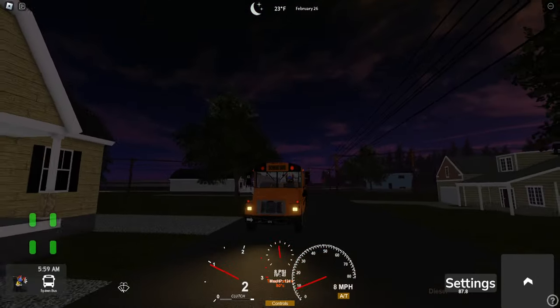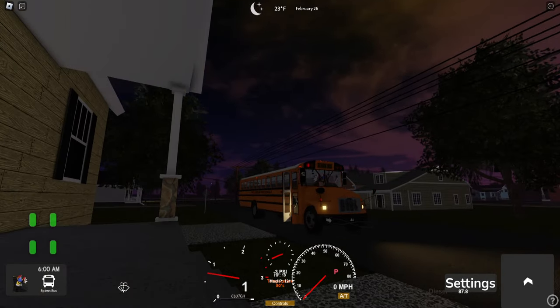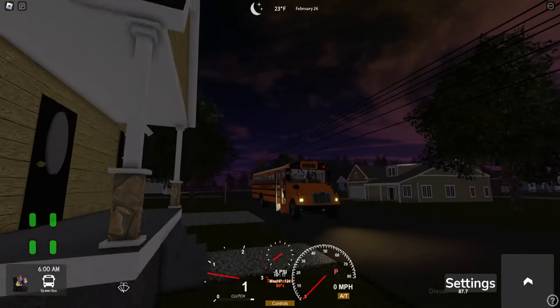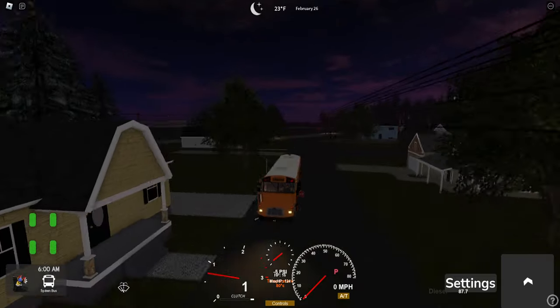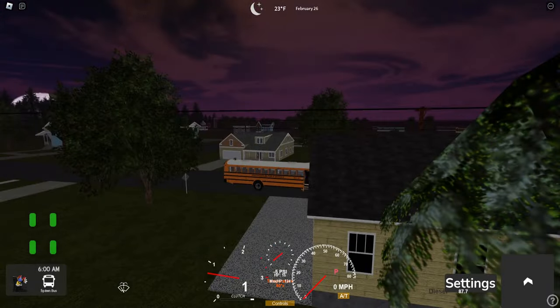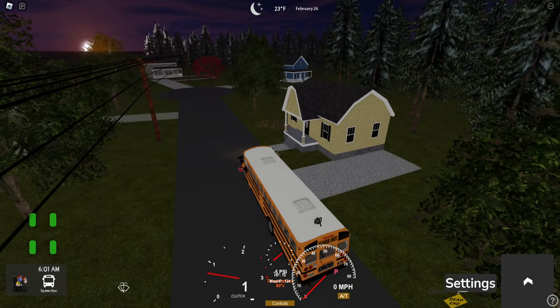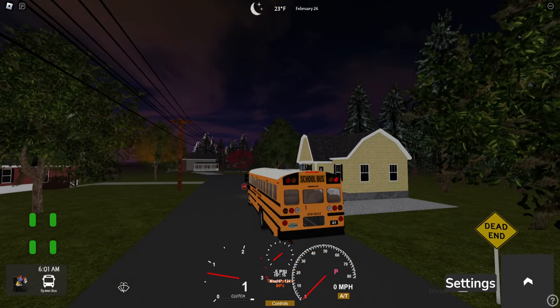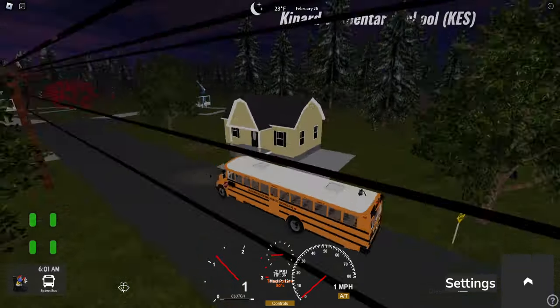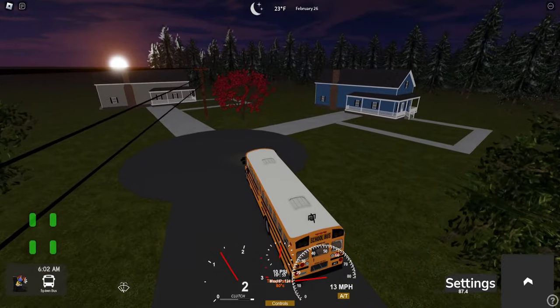These are some houses I've never seen before — I think these aren't mesh houses. You can tell by the materials; these are standard Roblox materials. That's definitely not a mesh. Roblox has finally added some new materials — they added roof shingles. You know how many sites I've gone to trying to find the right textures for roof shingles? And they finally added some and they don't look that bad — they're pretty good. They've also added some other materials like tile and plaster.